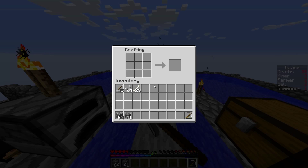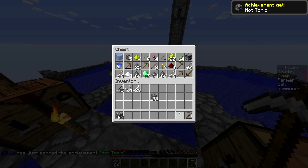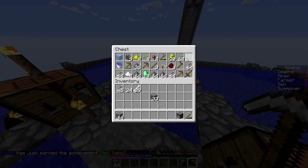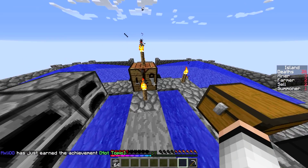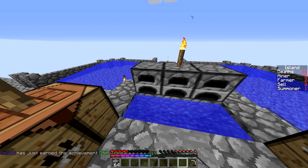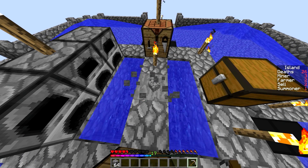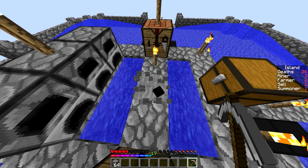Let's construct a furnace, cause one of the achievements requires it. So we should get an achievement there — there we go. We'll just place that down anyway, place it down right there. May as well just make three. There we go — so there's one of the achievements gone. The next time we smelt iron it should give us another achievement.